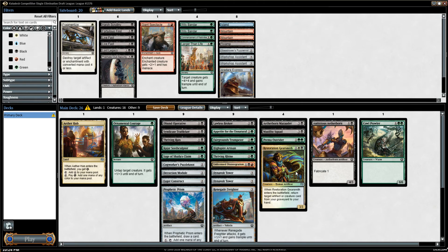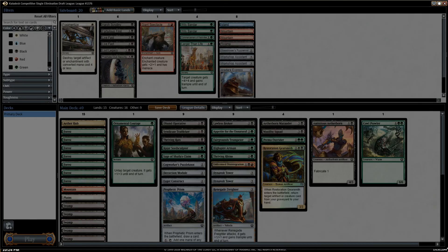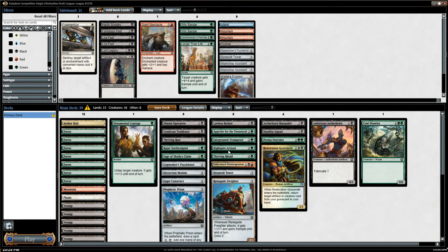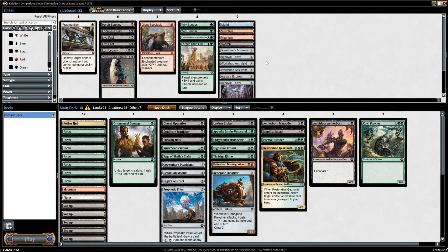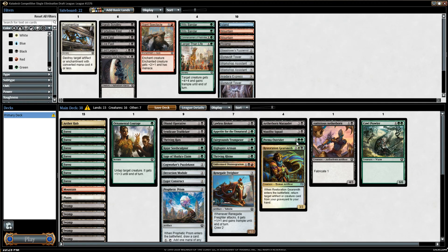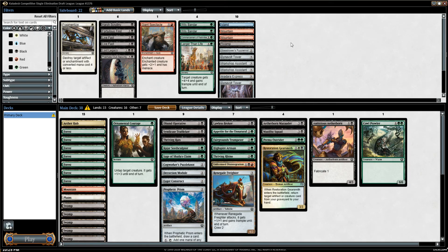Testing it out: deck is not legal in this format — so it is realizing we have too many Dynavolt Towers. Still very funny. I was just wondering if it was possible that people could find this bug — like, if you've got a Noxious Gearhulk, you pull it into the side and exploit the bug to just cheat. Because that's crazy. Really creepy.